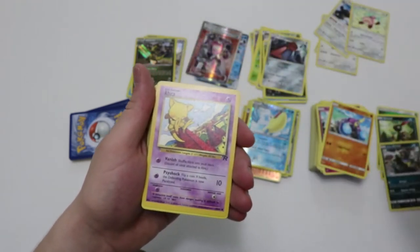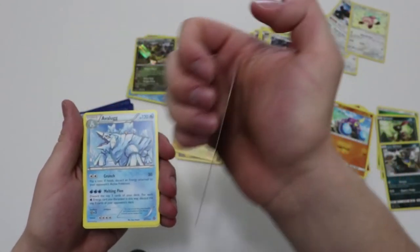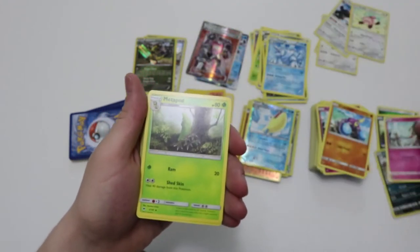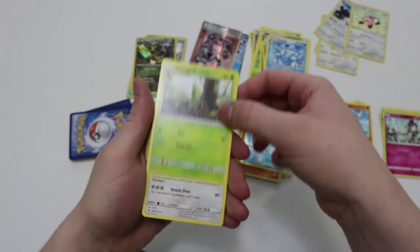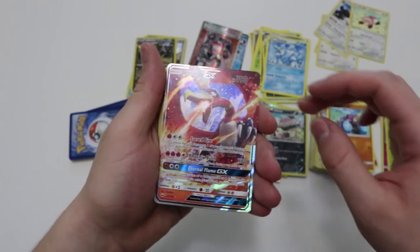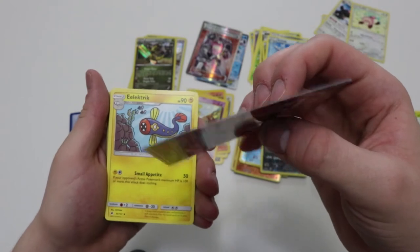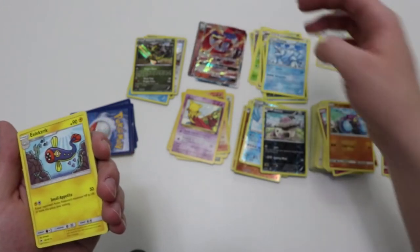Sneasel, Alolan Grimer, an Abra from Rocket — pretty good condition. Avalugg which is a rare. Ralts — I've gotten so many of that Ralts, I'm pretty sure I can count them. Metapod, Bouffalant, Vullaby — reverse. Oh my god, a Ho-Oh GX! That's from Burning Shadows. Didn't even expect to see Burning Shadows in here. It's a good card, it's not warped at least. That's one of the Burning Shadows cards I actually haven't pulled as of right now.